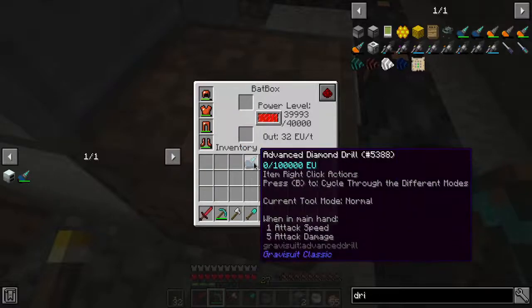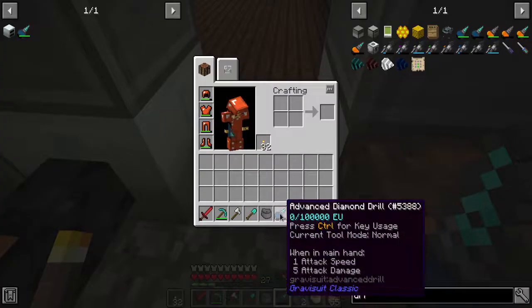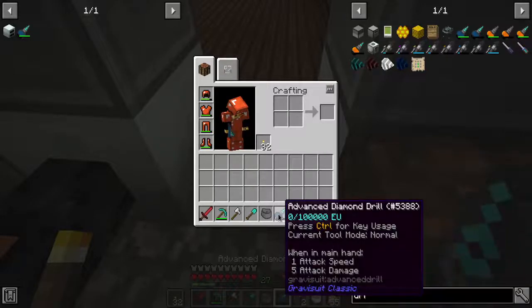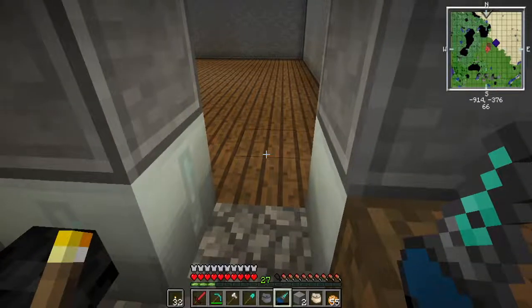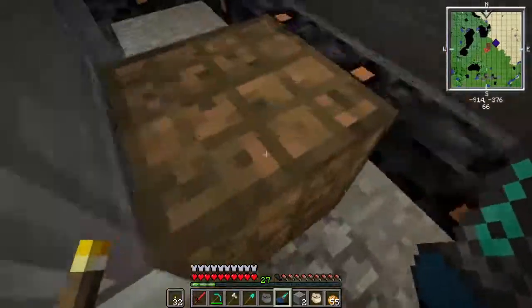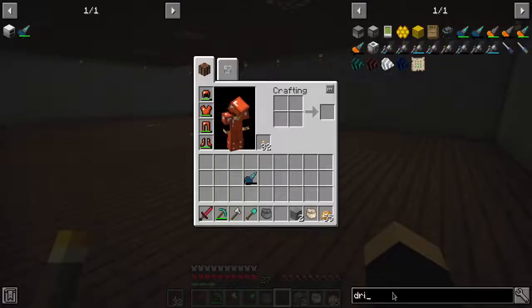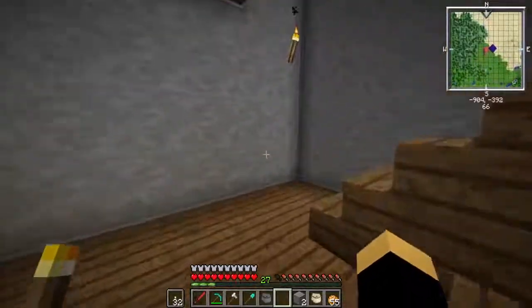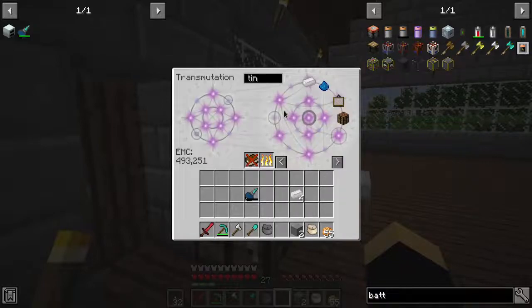Why can't I cycle through different modes? Press B to cycle through different modes. I'm pressing B. Why can't I charge you in here? Is it because you're too high of a tier to be charged in here or something like that? Well, I know what should work is if I get a battery. We do this the stupid way - if I have a battery in my inventory that drains into it, that should work. Let me get a tin, some redstone.